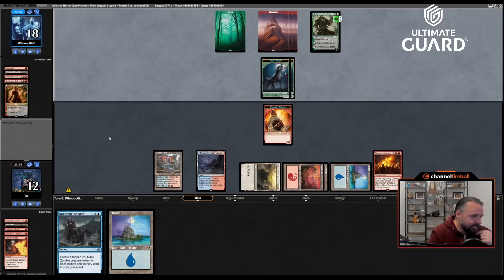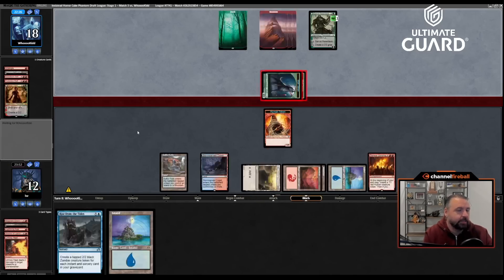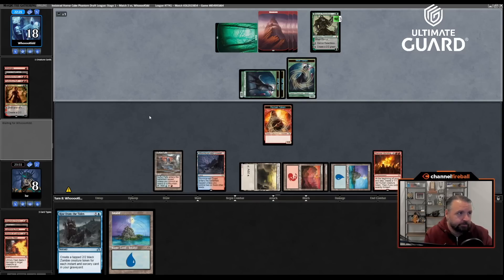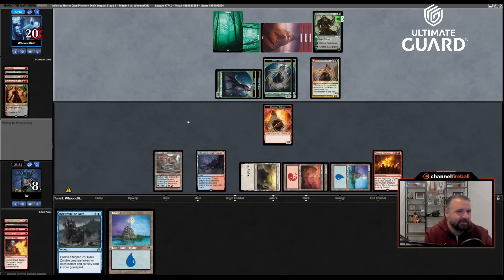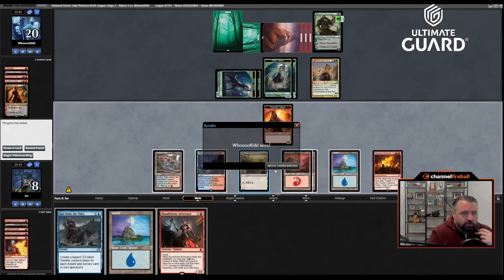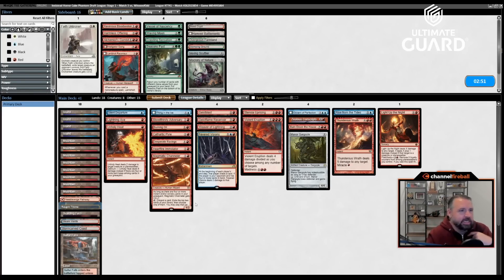Stensia Uprising is a start — make a 1/1. Rise from the Tides for two 2/2s — that's not going to do it. I'm pretty dead and going to take it. Hope to draw Violent Eruption — that would be ideal. They're just playing a four-drop every turn. Bloodthirsty Adversary — I'm one mana short of really popping off with it. Still pretty good. If I play it and cast something that kills their threat I pass — I'm still really dead. Yeah, that's just not going to work out. I do like Manor Gargoyle against red-green though.